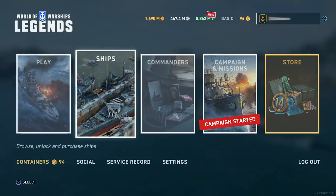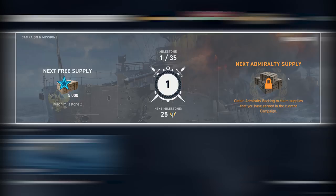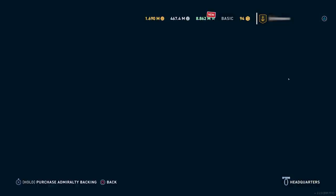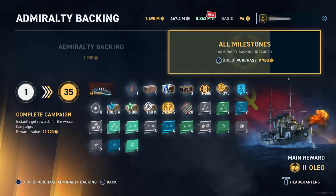There will be two shorter campaigns running throughout the update to tame a dreadnought and the heroic Oleg. You can earn the Russian battleship commander Mikhail Kedrov and the premium cruiser Oleg by completing these campaigns with Admiralty backing.